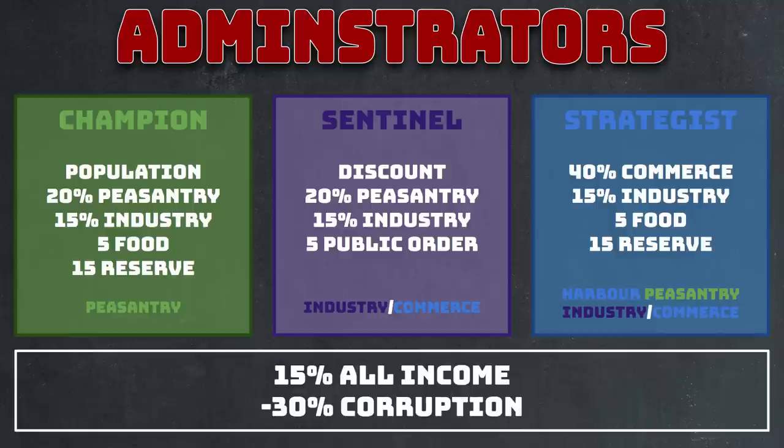Next we have the sentinel. These are the classic ideal administrators because they have high expertise as their stat, and high expertise grants a discount on building cost. They are really good in the early game for underdeveloped commanderies, as buildings will be very cheap with a sentinel administrator. On top of that discount, they also grant 40% commerce income, 15% industry income, and plus five public order, making them your key commerce and industry commandery administrator.